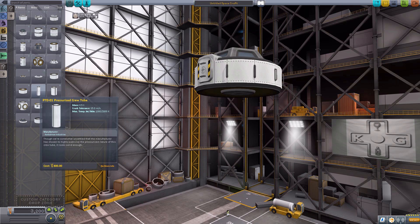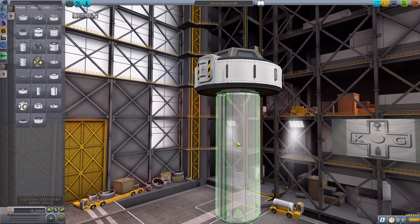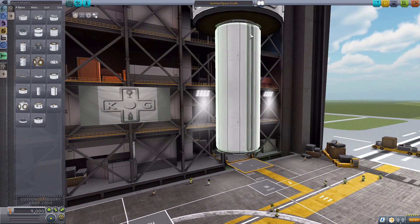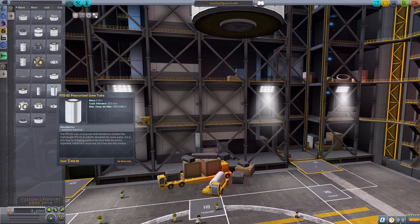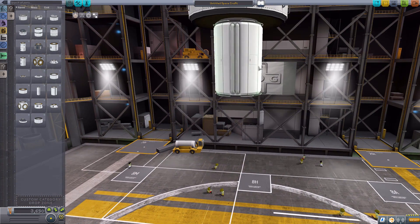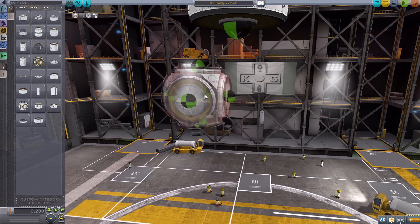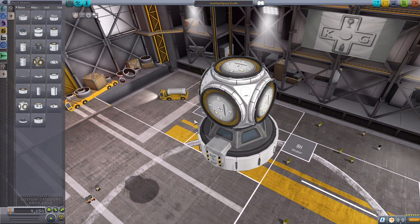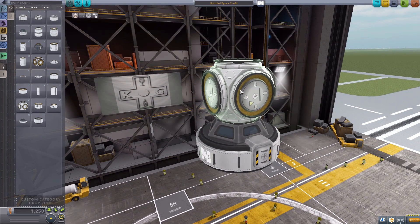We also have two more pressurized crew tubes that don't actually hold any crew, just add a structural element to the craft. Again, nice detailing with the piping going down the side and windows that do light up. We have it in a smaller variety with just the one singular window, but you'll still find the pipes lovingly placed there. We then have another multipoint station connector, this one being much smaller in just the 1.25-meter size. Again a very good look to it. I do really love the modeling and texturing in this mod - it is superb.